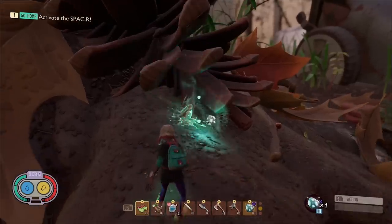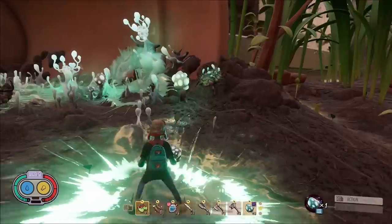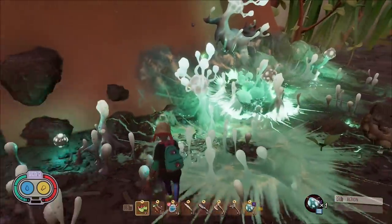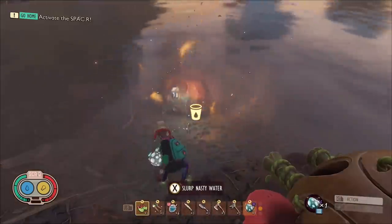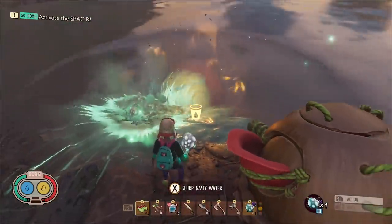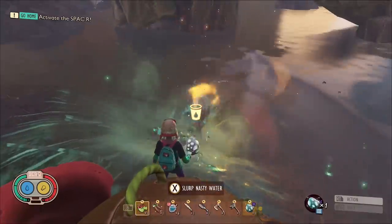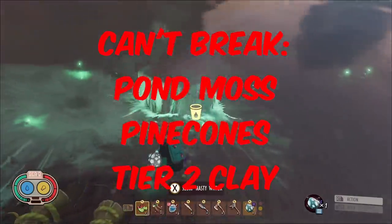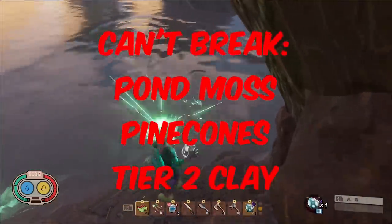For some reason it's unable to break pine cones — I have no idea why. It can't break the fungal spores or fungus found in the haze either. Like every other explosive, it doesn't work on pond moss. And weirdly, it doesn't work on tier 2 underwater clay nodes, but it does work on the tier 1 underwater clay. So yes, it's a very good tool and can be used to farm almost anything in the game.